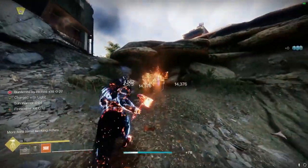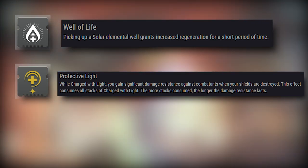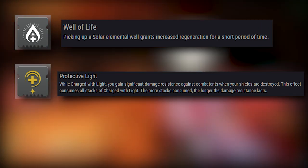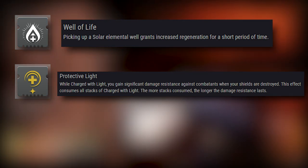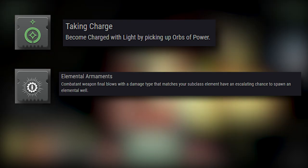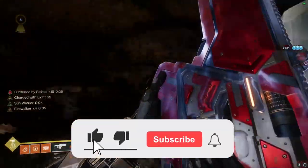As for the overall build, we'll be using a combination of survivability mods like Well of Life and Protective Light. Whenever we get stacks of Charged with Light, Protective Light is going to act as a safety net for whenever our shields break, giving us 10 seconds of 4x damage resistance. Well of Life will give us 10 seconds of continuous healing the moment we pick up a Solar Elemental Well. To get both the stacks of Charged with Light and the Solar Elemental Wells, we're going to be using both Taking Charge and Elemental Armaments. Taking Charge gives us stacks of Charged with Light whenever we pick up Orbs of Power, and Elemental Armaments will spawn a Solar Elemental Well when we match our weapon with our subclass type.